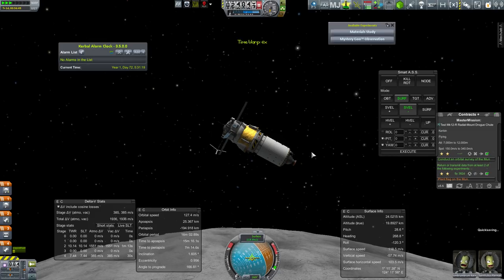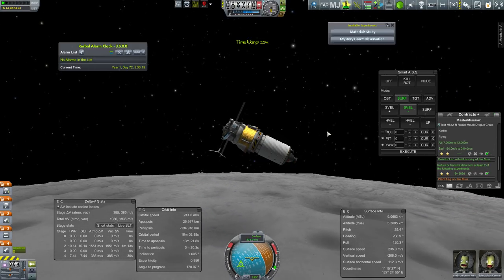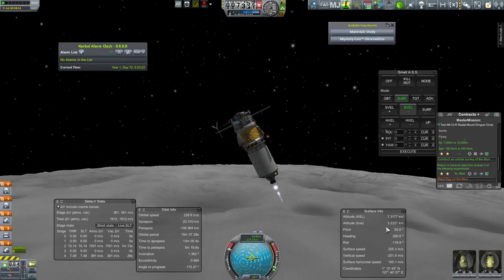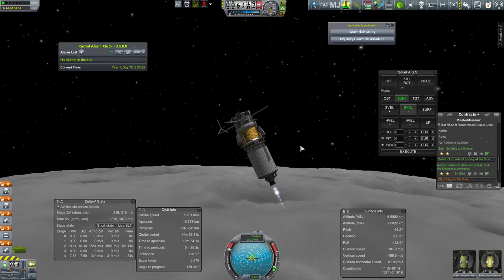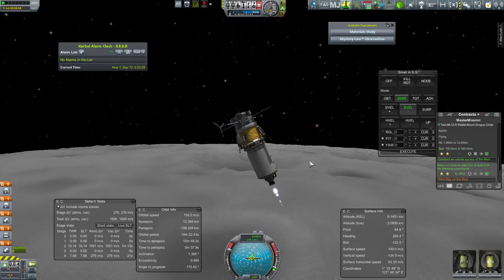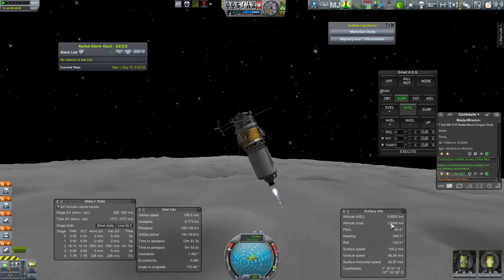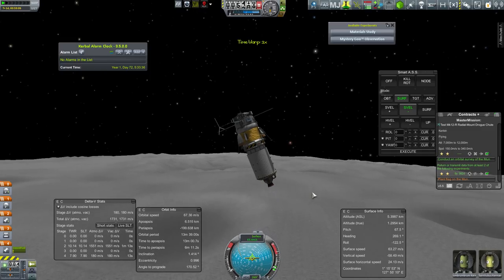I'm just quick saving because I'm about to do some time warp here. One important thing on this display: note the difference between altitude above sea level and my true altitude here, which makes me realize I probably should have started slowing down a little bit sooner. We are definitely landing in a high area over here — very high area. I was concerned we might not be able to make it, but no, we're going to be good. We've got lots — we're very good.